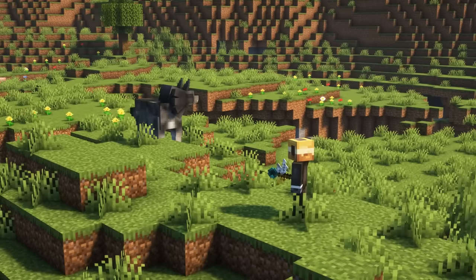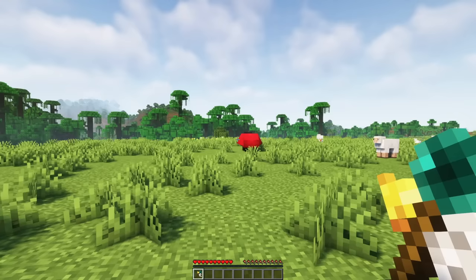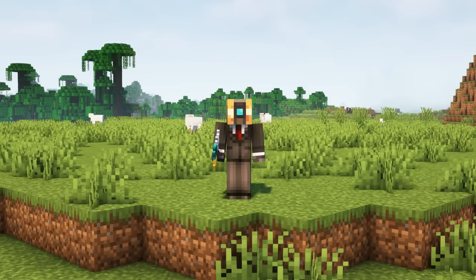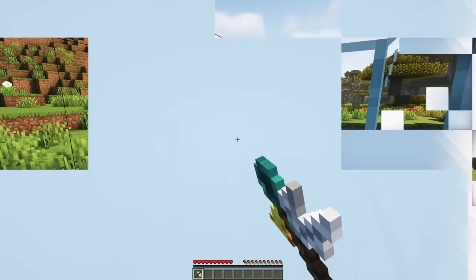There is a new summoning staff which can be used to teleport mounts within a short distance. You can link a staff to a mount by right clicking with the staff on the mount, and then summon the mount by right clicking with the staff. Note that the mount must be in a loaded chunk, so if it is too far away or your render distance is extremely low, the staff won't work. You also need enough room for the mount to teleport in.